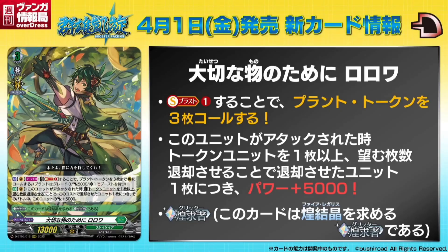Next we have the grade three Roroa. Act on V once per turn — cost soul blast one, call up to three plant tokens to R. That's pretty solid. And then auto on V when this unit is attacked — so it is a defensive mechanic. Cost retire one or more of your token units, and this unit gets power plus 5k for each retired for this cost. You can basically blow up your tokens to guard with them. Beyond that, this card doesn't seem to do that much though.